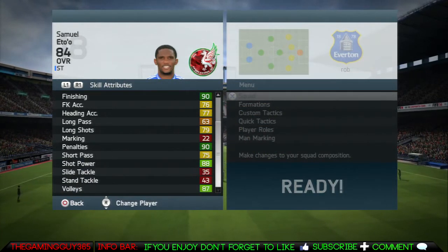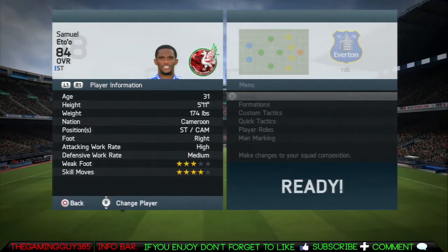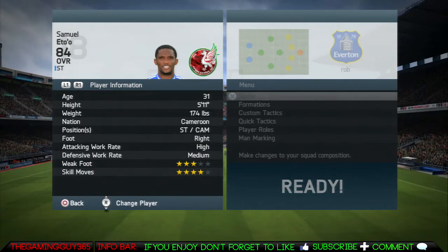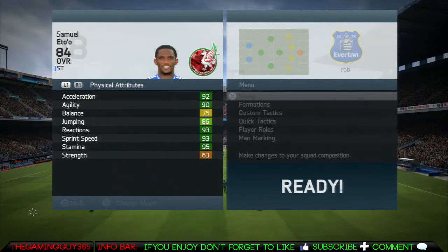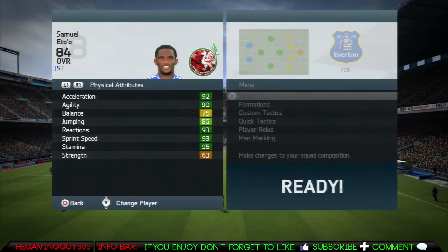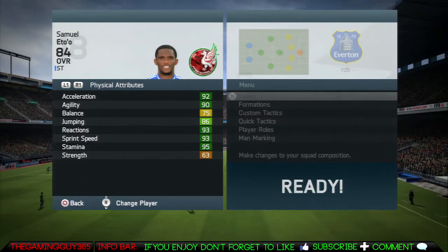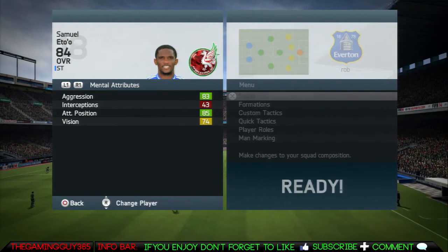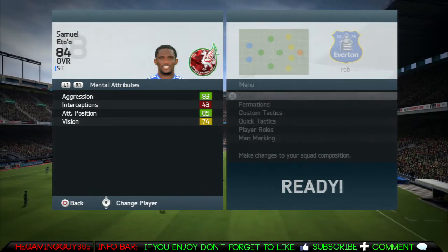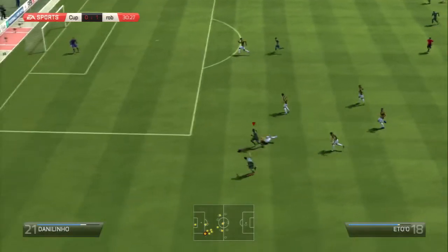You'll see 84 ball control, 90 finishing, 87 volleys, 4-star, 3-star obviously. But this is what you pay for — the physical attributes: 92 acceleration, 90 agility, 86 jumping, and pace stats of 93, 93, 95. You just don't get that on players nowadays. 83 aggression, 85 attacking positioning, 74 vision.